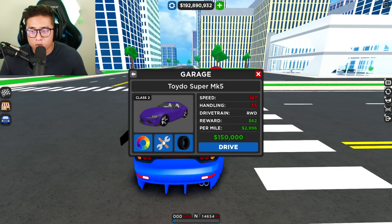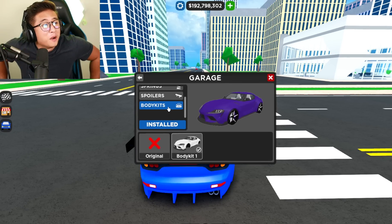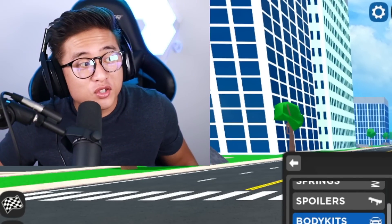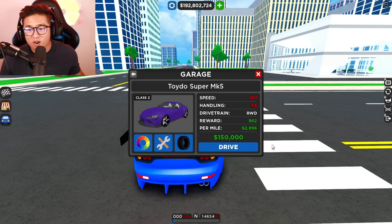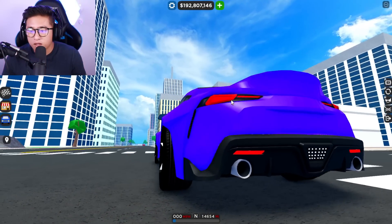Next we got the Supra. You can see the body kit — it does get wider, we have a bigger front lip, and this one has a black lip which is pretty cool. The hood does not change, which is a bummer. But hold up — a hundred thousand dollar body kit?! No way. The car is literally worth $150,000 and we're paying $100,000 for a body kit. Let's go ahead and pop it up.